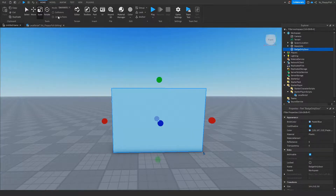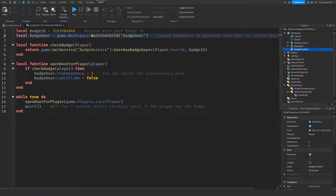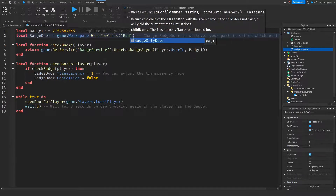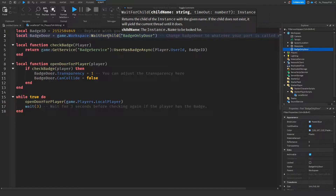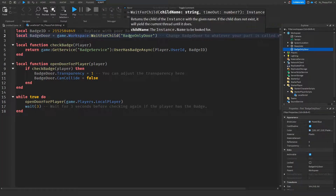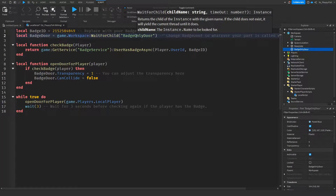We don't have a part called "badge door" — remember, the part we created is called "Badge Only Door". So double-click on "badge door" in the script, delete that text, and type in whatever your door is actually called. Ours is called "Badge Only Door" — start typing and it should show up. Click Enter, and now the code reads: game.Workspace:WaitForChild("Badge Only Door") — change this name to whatever your part is called.